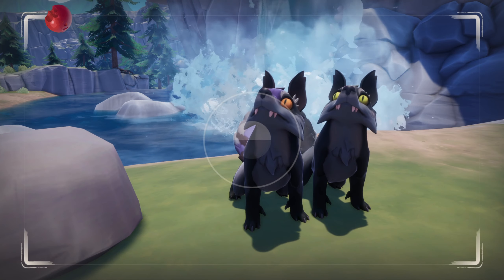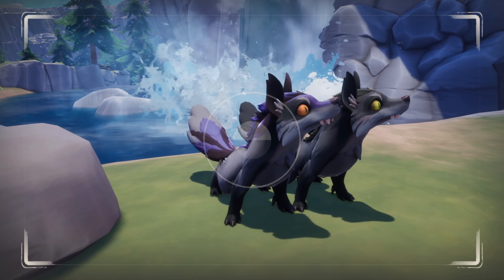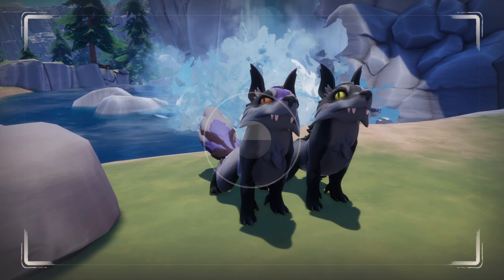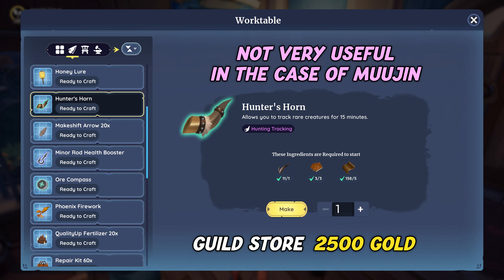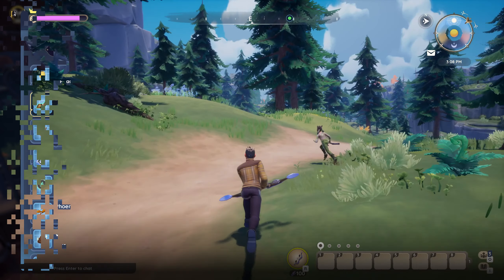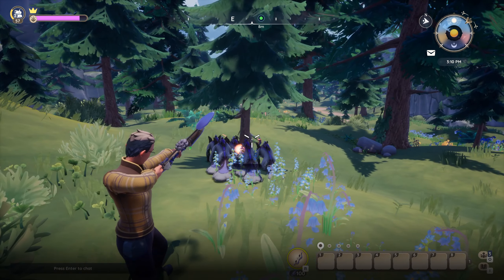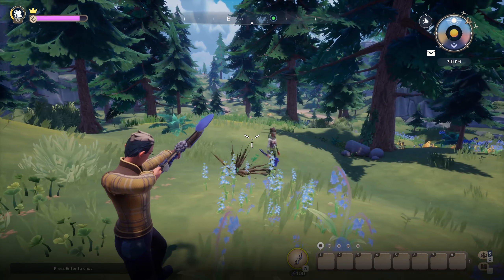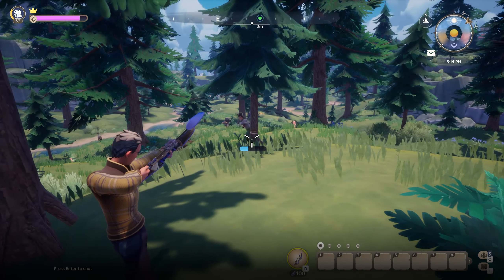Now as with Mujin in general, hunting with at least one other player and with better arrows can make your life a lot easier. But let's look at the best tactics and a great tip especially for solo hunters. By the way, the Wilder Hunter's Horn is usually a great tool to track rare creatures, but it's pretty useless here as it doesn't reveal magic Mujin that hide in trees. Ideally, you want to play with someone else and one of you is on tree-chopping duty to reveal any hidden Mujin. This will make things easier as the other player can be at the ready with a drawn bow, which can save critical seconds.